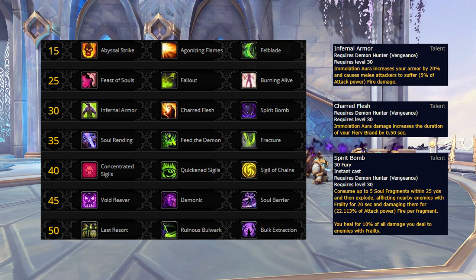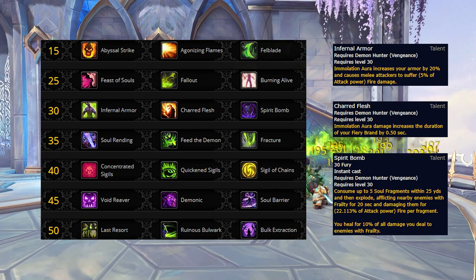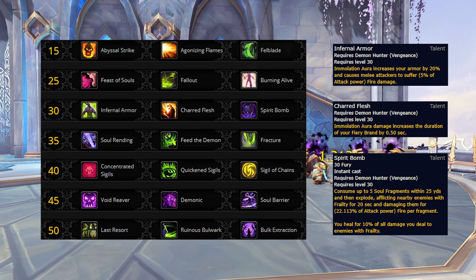From there we've got the level 30 row, which now houses Spirit Bomb in place of Felblade, and the Azerite trait Infernal Armor reworked into a talent. Charred Flesh has also had a significant change, no longer causing Fiery Brand to increase the damage of your fire abilities, and instead causing Immolation Aura damage to increase the duration of your Fiery Brand by 0.5 seconds. The synergy between this talent, Agonizing Flames, and Burning Alive allows you to both spread and extend your Fiery Brands, giving you a significant mitigation boost. Spirit Bomb builds are still usable and perfectly viable, while Infernal Armor is a boost against physical damage with decent synergy with Agonizing Flames.